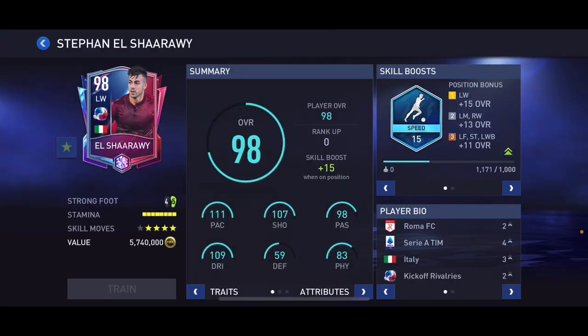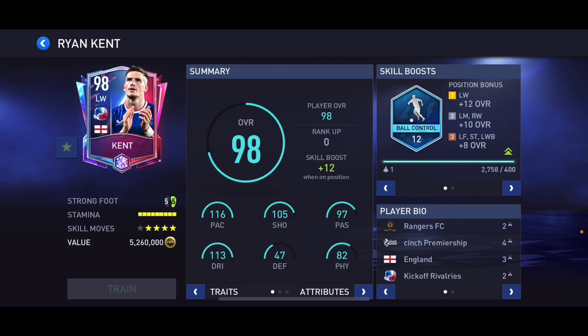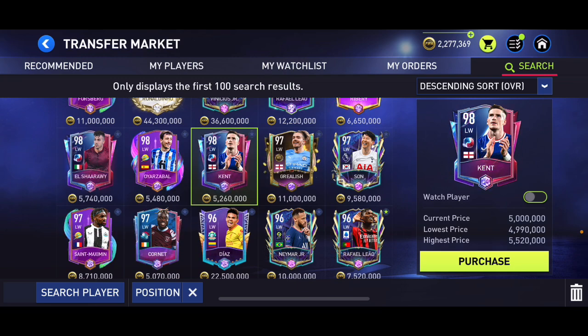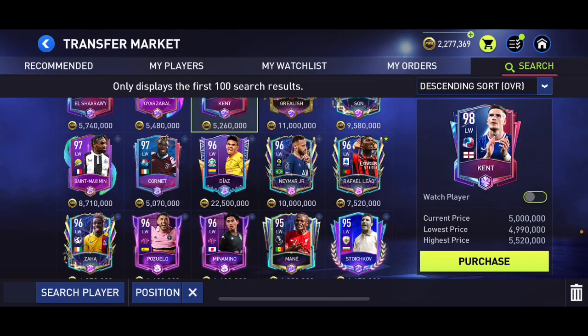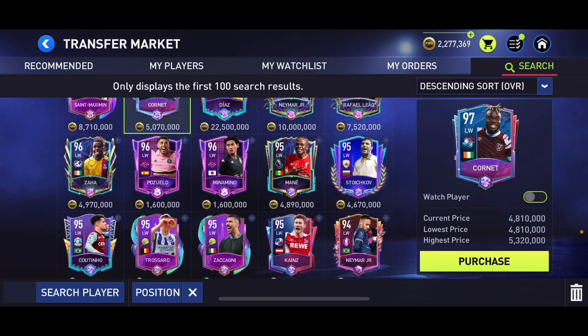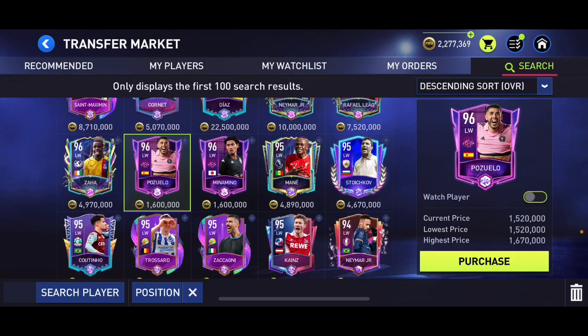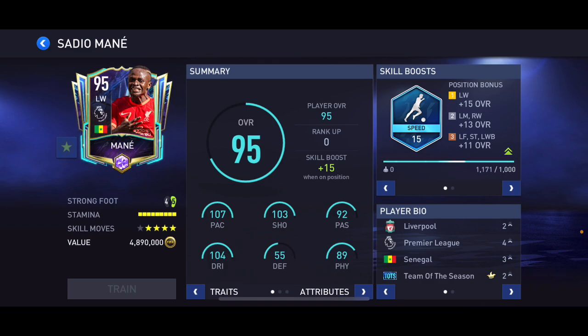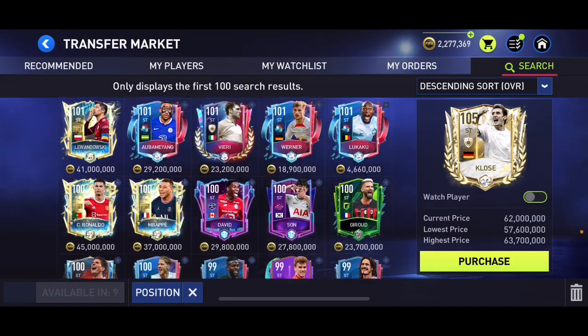At left wing, 98 overall Shaqiri has a good card at 5.7 million — five star four star, 116 pace, 105 shooting, 97 passing, 113 dribbling — but he's over budget. Kent more importantly is five star four star and you can actually buy him for 5 million in my market right now so I'd recommend that Kent card. Under five million though, the best one is probably this Pozuelo card — five star four star, 101 pace, 98 shooting. There's also Team of the Season Money with 107 pace, 102 shooting, 104 dribbling — probably the best under five million. But I'd suggest getting that 98 overall Kent.